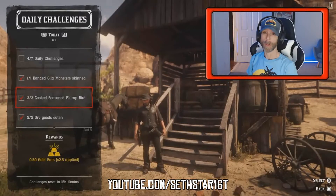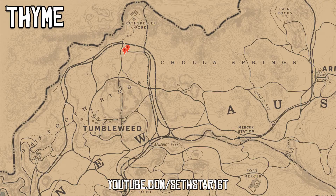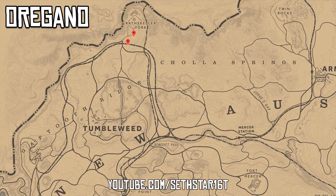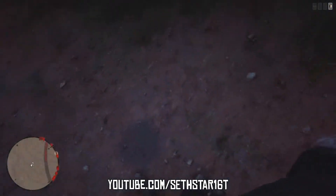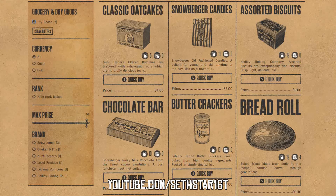Number 2: Cook Season Plump Bird. There's enough chicken up here to pick up a 10-piece bucket. Now let's gather the thyme or oregano we need and set a waypoint for the crafting fire inside of Fort Mercer. Be sure to watch for those Gila Monsters along the way. Number 3: Drag Goods Eaten — purchase from the catalog, any general store, or looted from buildings.